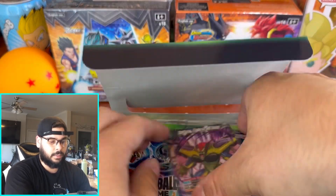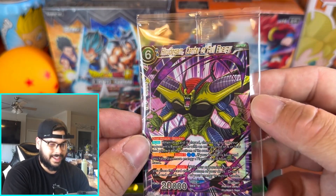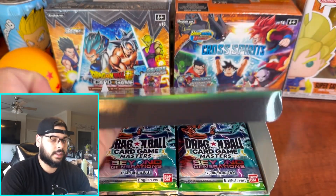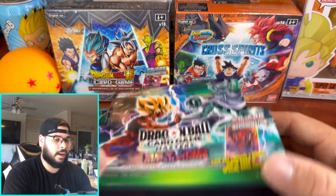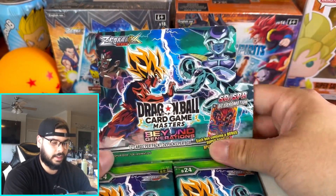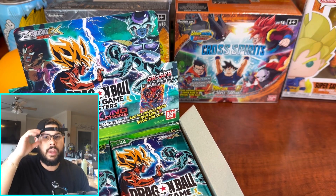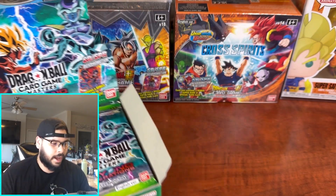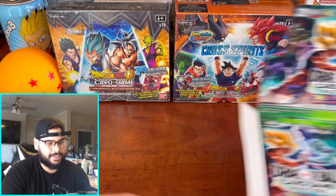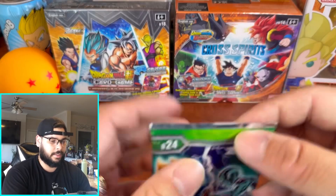Super nice! We got an SR — Hirudigan, Center of Evil Energy. They did an amazing job with the SRs in this set. Even Migs said that he loves the SRs more in this set than the actual SPRs with the patterns going down. Let me know if you guys like that new pattern they did.